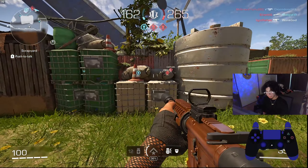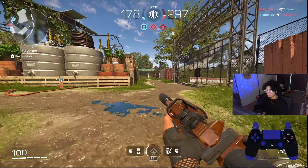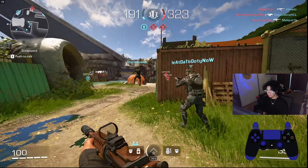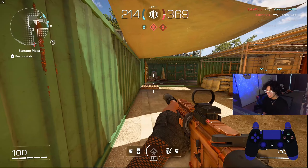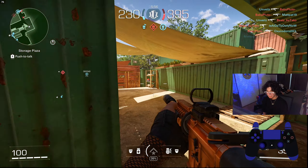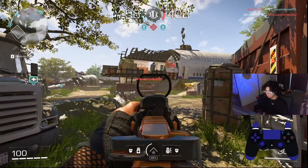A lot of people are confused about whether slide canceling is in the game — it is, to a certain extent. In Call of Duty you could just tap slide again to cancel, but that's not the case in XDefiant. To cancel a slide you have to either jump or aim down sights — you have to perform an action. Slide canceling is not as important here either, since there's no tac sprint to refresh. What it's really useful for is stopping on a dime and jumping corners to get the edge on people and throw off their aim.